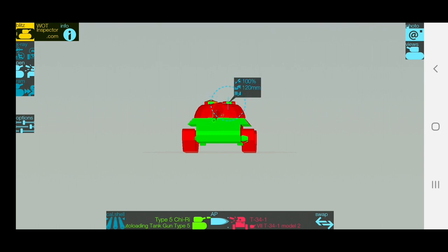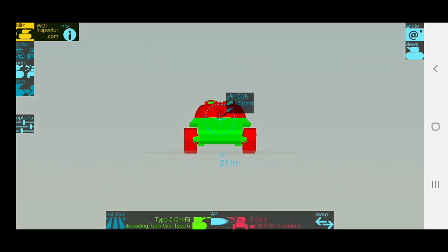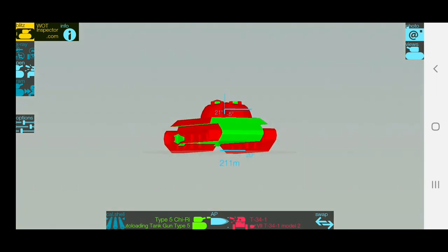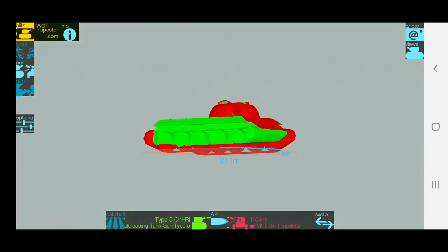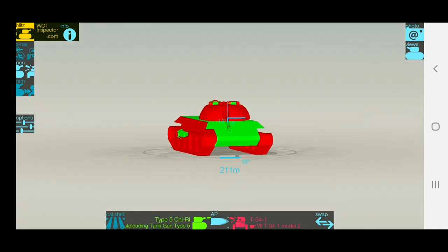Now let's check the armor. It has a really strong turret, typical for Russian and Chinese mediums — it can bounce a lot of shells. I'm shooting a Type 5 Chiri which has quite good penetration and still has no chance to pen. You need to hide your hull behind rocks and just stick your turret out. You can also bait shots with your front plate, poking back and forth, but the front isn't as reliable.